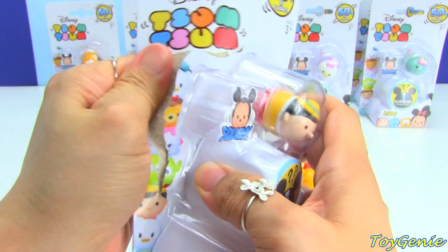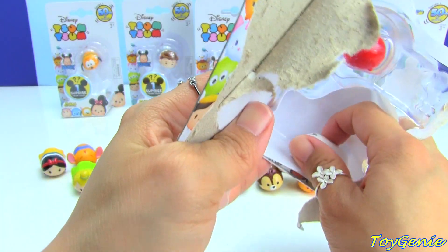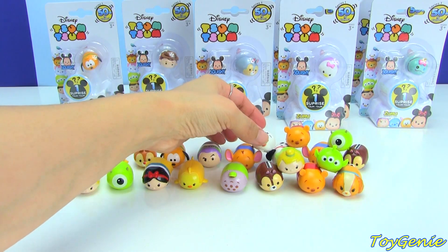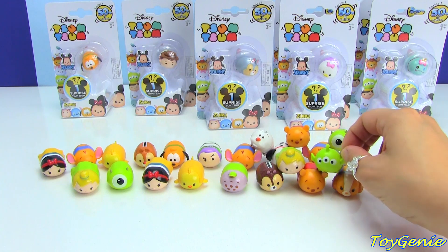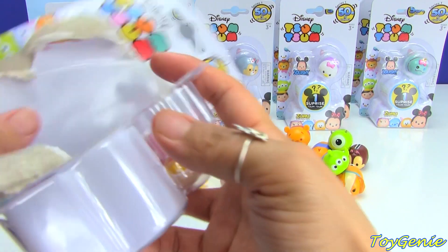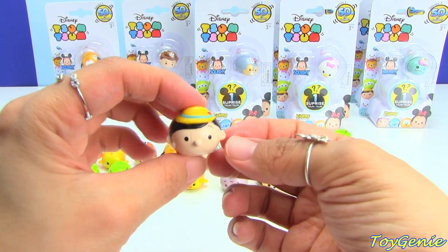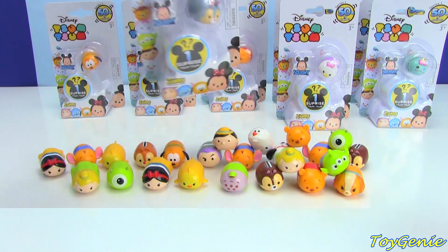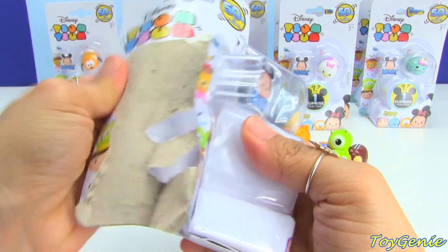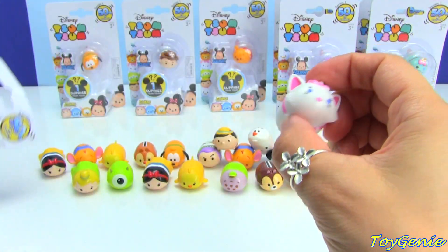Let's see what's inside here. Olaf! Super cool, he keeps wanting to fall. Here is Pinocchio, here is Thumper, and the surprise is Marie.